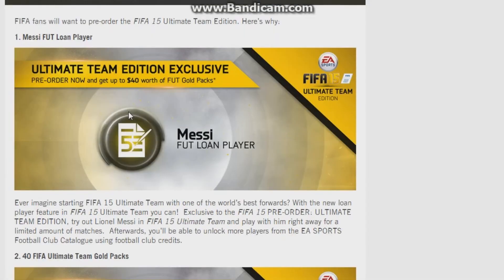You can pre-order right now. If you pre-order you get Messi on a five-game contract — that's the FIFA 15 Ultimate Team Edition. You'll be able to unlock more players from the EA Sports Football Catalogue using Football Club trade-ins — basically a loan system. You can buy players on the catalogue and have them for five games. After that they're gone, but you can use them to boost your way up the divisions and get more coins, then eventually buy the player permanently. A loan system in Ultimate Team is a very good idea, but it could make some teams really overpowered early on — like having Messi, Ronaldo, Neymar, and Bale for five games.